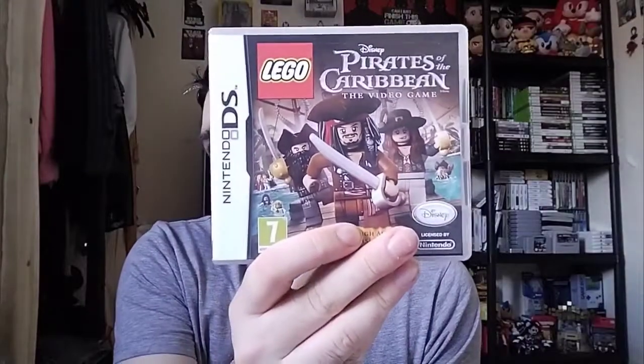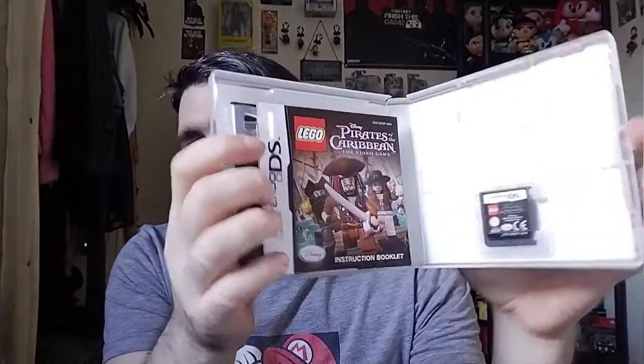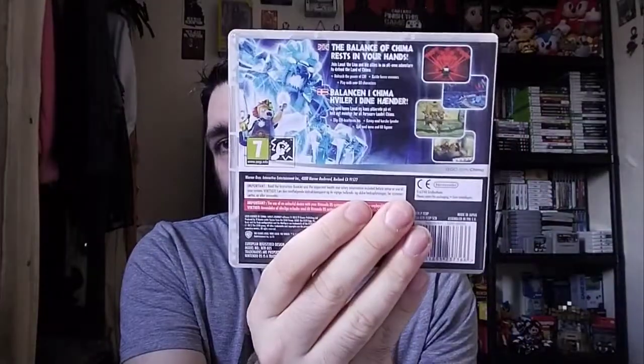The next one is Lego Pirates of the Caribbean on DS. Here's the back and the cartridge and manual. The next one — I'll say I'm going to try and get this on 3DS as well — that's Lego Chima. Here's the back and the cartridge and manual.